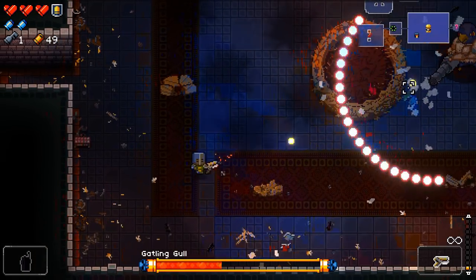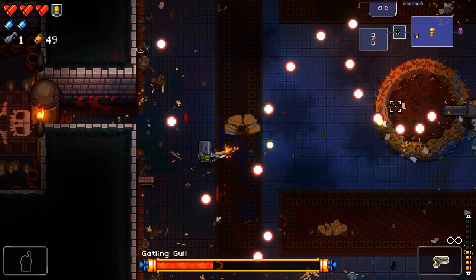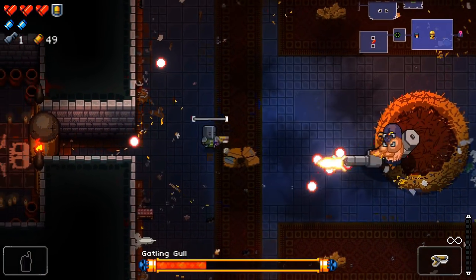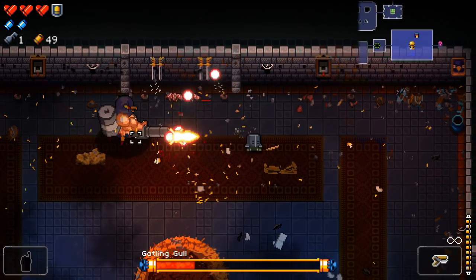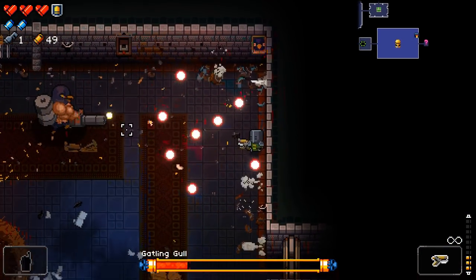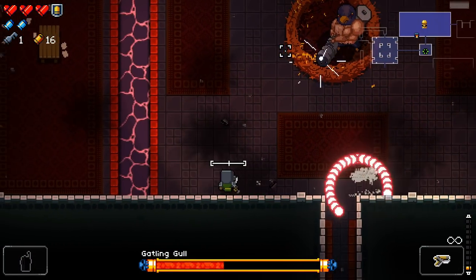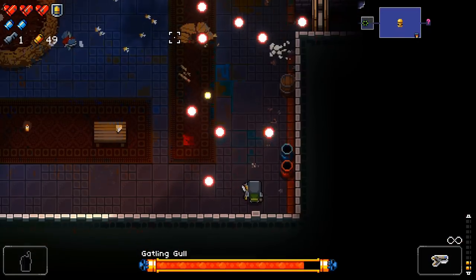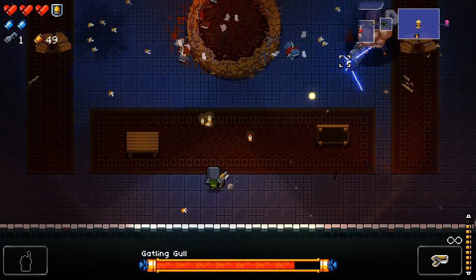Regardless of arena: if the Gull is standing still and firing, stand still and weave through his bullets. If he's walking toward you and firing, run away and circle him. If he fires a single large bullet, prepare for it to break and explode into a wave of bullets — shrubs, tables, pillars, a good dodge, or a blank is usually required when that shot comes in.